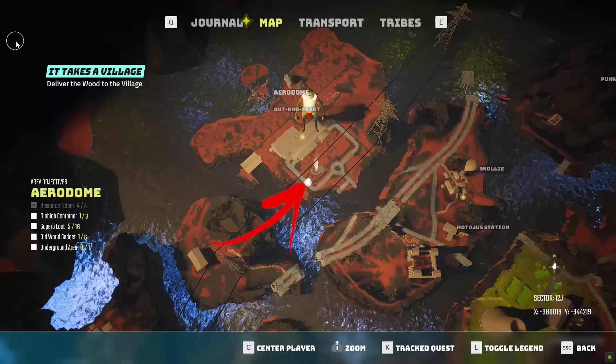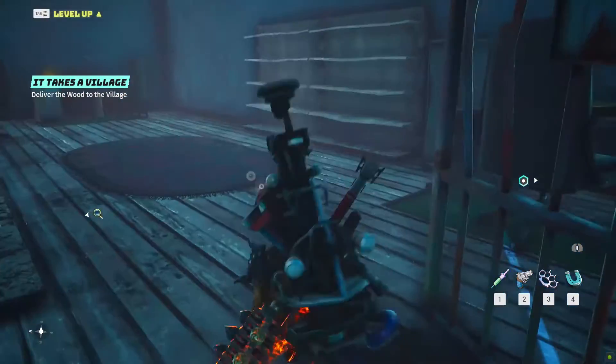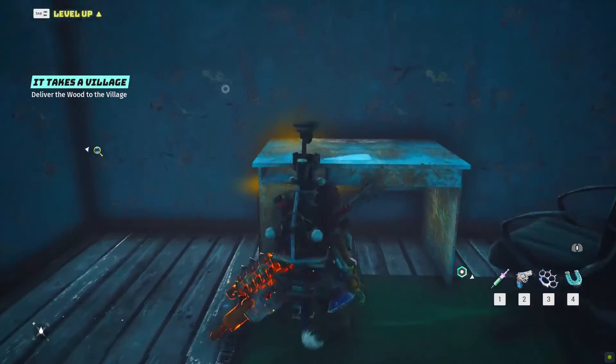On the bottom right of the area where the road bends, you can find an aerodrome checkpoint. On one side you can open the iron gate and search the blue drawer to get the sixth superb loot.